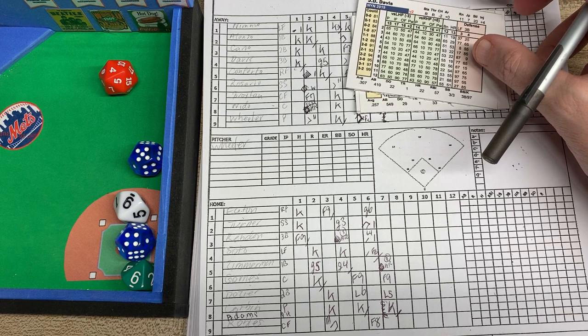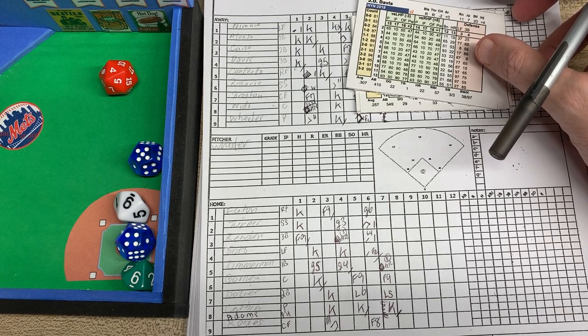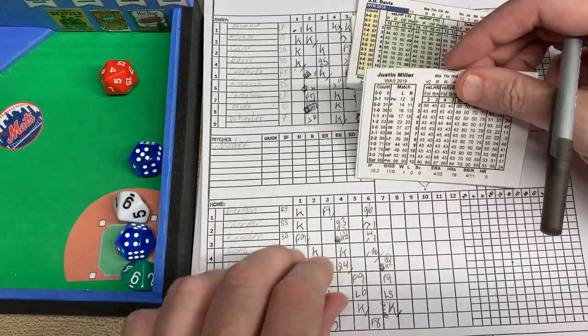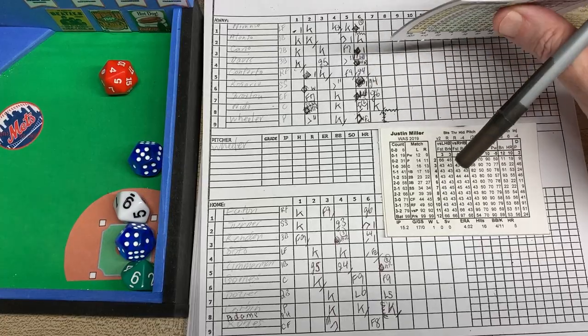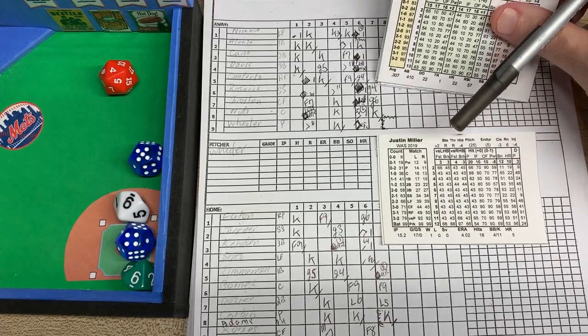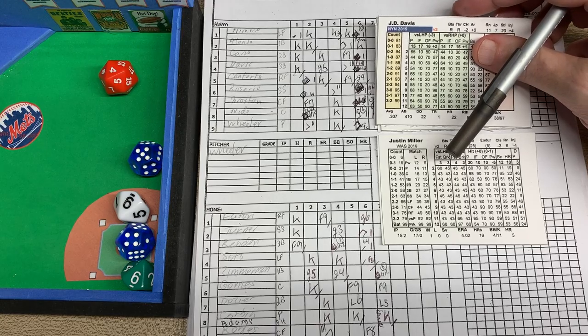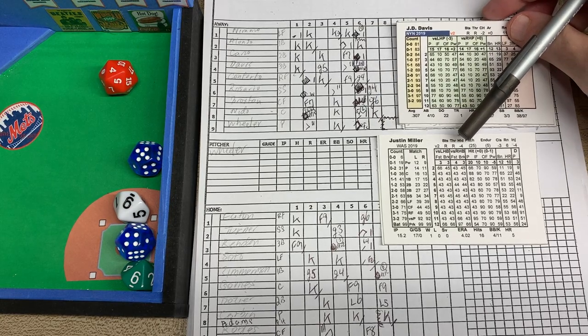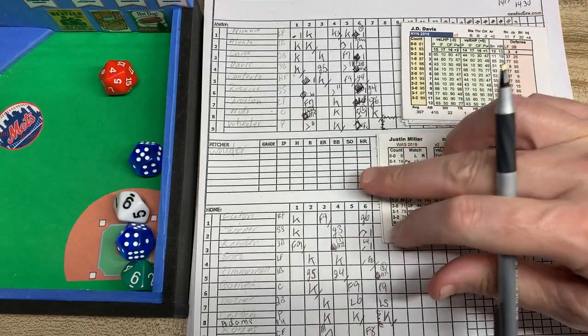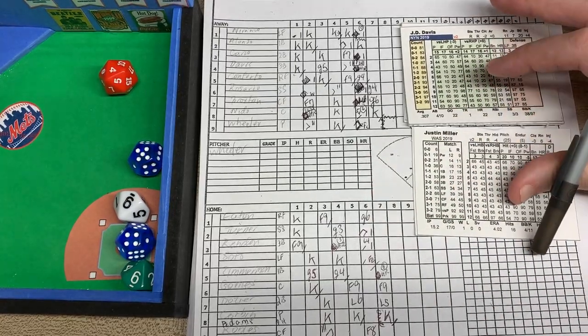We go to the top of the eighth inning. There's going to be a new pitcher for the Nats, plus we're going to have a pinch hitter for Wheeler as well. We're going to bring in Justin Miller. This game has extra players, and Justin Miller is one of them — it's strange because some extra players have both black-and-white cards and colored cards.